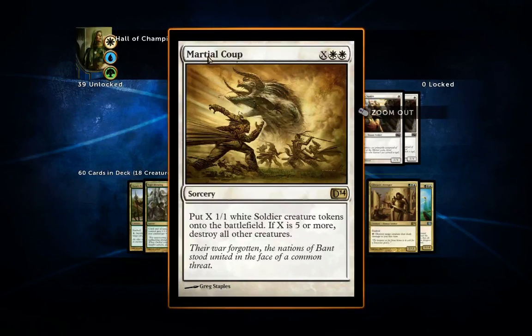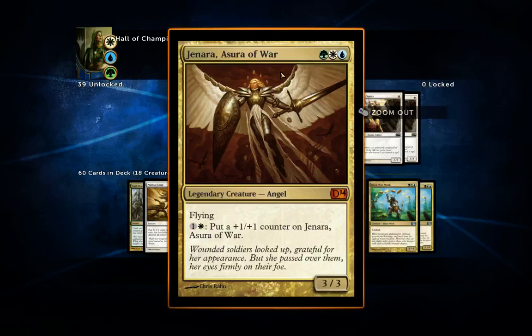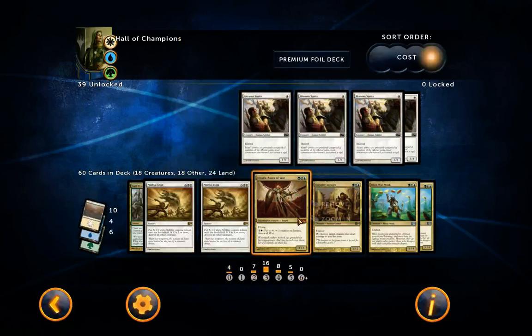I've been playing the deck a lot and found I needed these. Next I've included Jenara — she costs one of each mana type, has flying, and you can pay one mana and one +1/+1 counter to grow her. She's cost-efficient at a 3/3 flyer for any three mana, with that extra cool ability. Seems like a decent card, so I've included her.